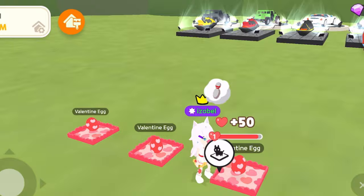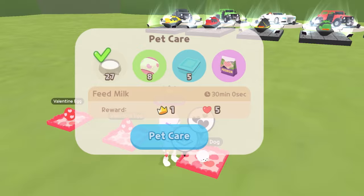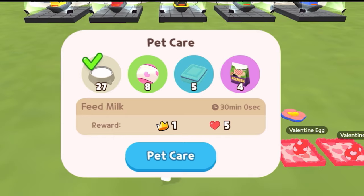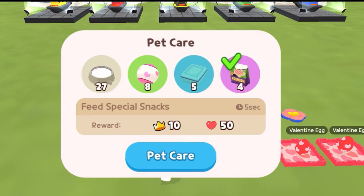Once you see the green tip, that means your pet is ready to hatch. Now, I will just repeat this process until all the eggs are hatched. Only do this if you can afford to do so.